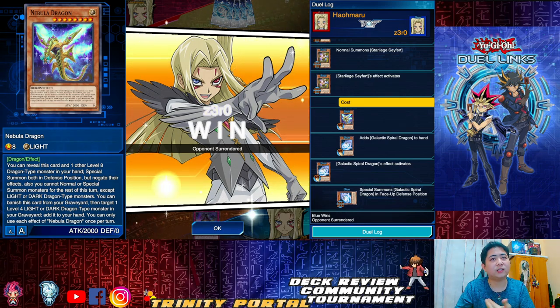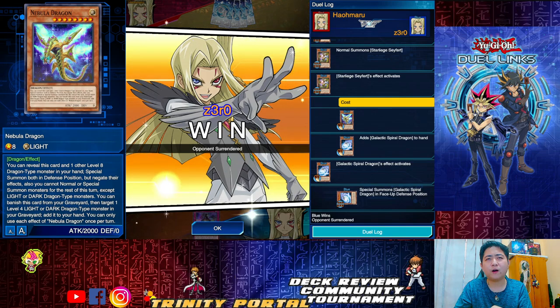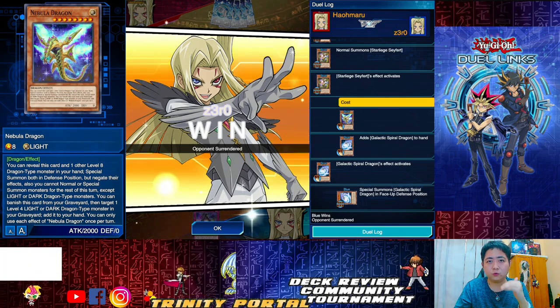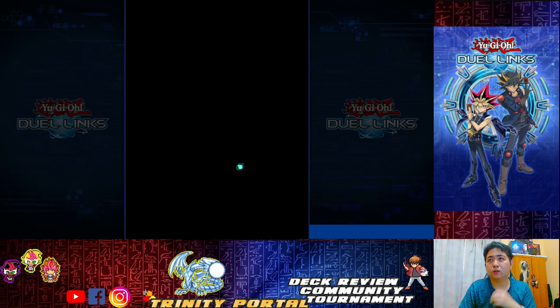With that, the opponent surrenders. That's the basic thing you need to understand: what situation and what card you need to be aware of, what to banish, what to negate, to stop the Tachyon Dragon from progressing.